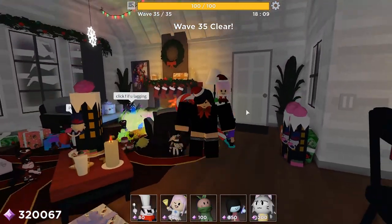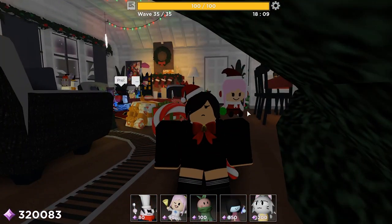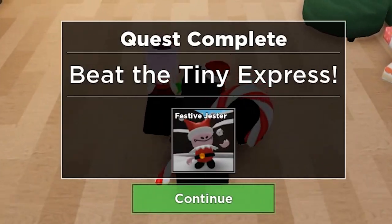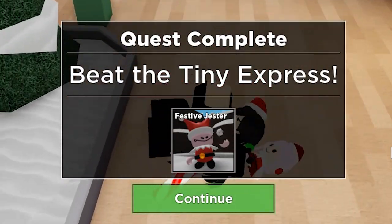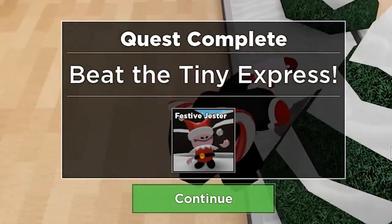We won. That's so cool. So we got a laughable amount of coins, a decent amount of gingerbread man, and 40 XP. Very, very nice. Yay. There we have it. Beat the Tiny Express. Festive Jester. Let's go! Yes, yes, yes. We have him.